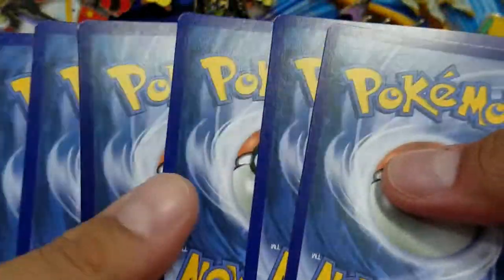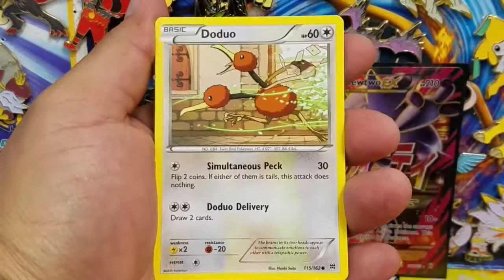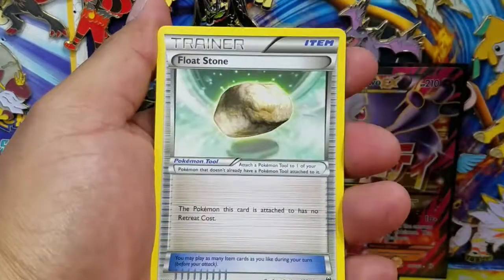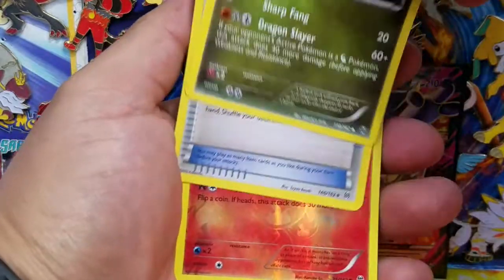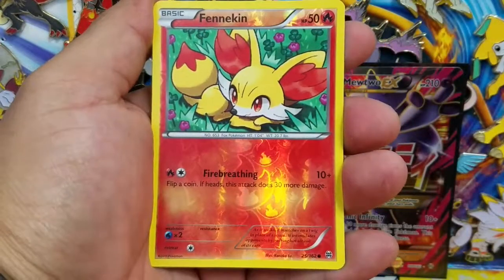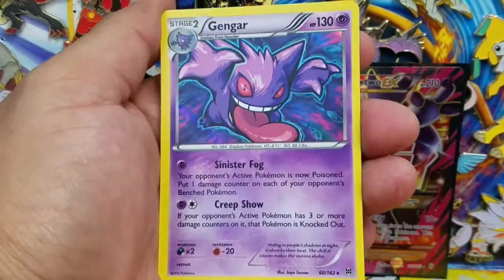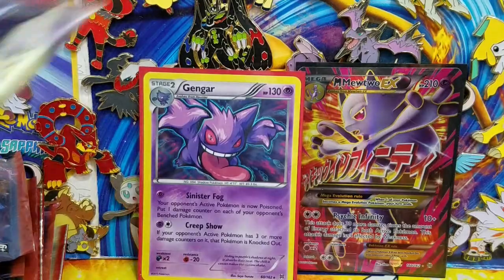Here we go, three and two. We have a Cyndaquil, Staryu, Doduo, Ghastly, Woobat, Floatstone, Furfrou, Heavy Ball, a Fennekin - that's a Reverse Holo Common - and a Gengar. Actually a Holo Rare - Holo Rare! Very very nice. Let's go ahead and put this guy in a sleeve. That's not bad of a pull right there.